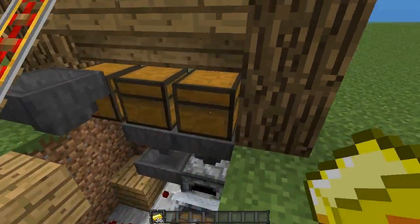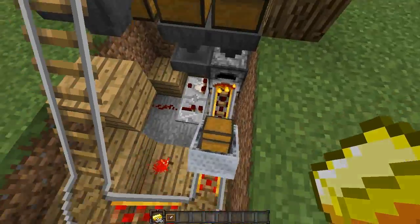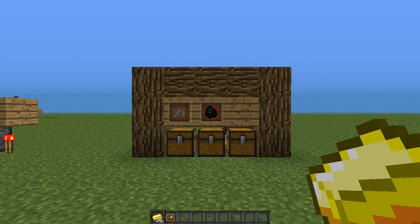Now if we come back here, what we have down here is a furnace where the hoppers are going into. We have a minecart bringing up the items into this hopper. I'm going to explain this a little bit more when I'm building it, so let's start now.